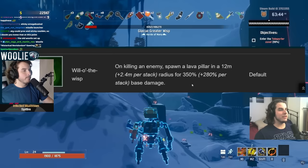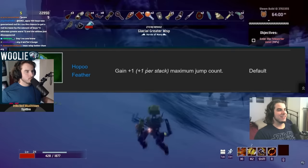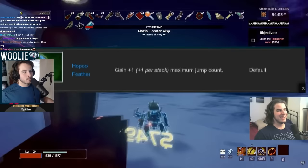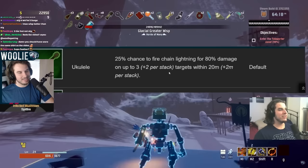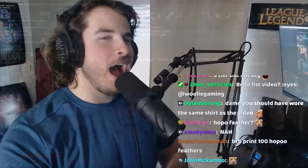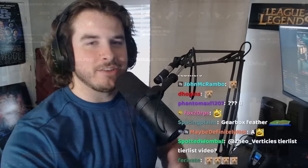Will of the Wisp — S tier. This gives essentially every single class massive AoE. It gives you increased radius and increased damage per stack, and it's just absolutely god tier. And if you have a Primordial Cube, you push it, and just watch everything die instantly. Definitely S tier. Hopoo Feather — again, anything mobility gets A or even S. Plus one jump, always going to be useful. Definitely A tier. Ukulele — probably B tier, because it doesn't give increased chance or increased damage per stack. But it is pretty good AoE, and you have to proc it on every auto attack, so you can constantly be firing. B tier.